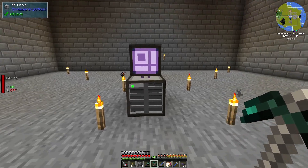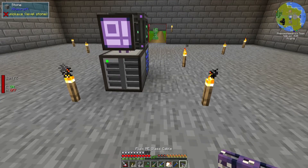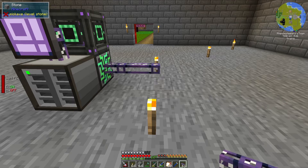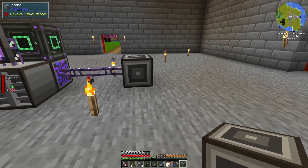First off, you will need a usable ME system. Right here I do have a pretty simple system. What we're going to do next is extend this ME system just a little bit, because we need to add a couple of things. First off, we need an ME interface, and this is going to be for the first machine that I'm going to be doing.